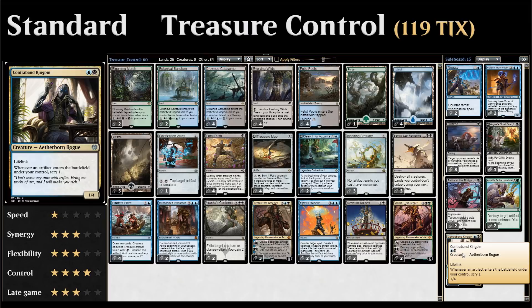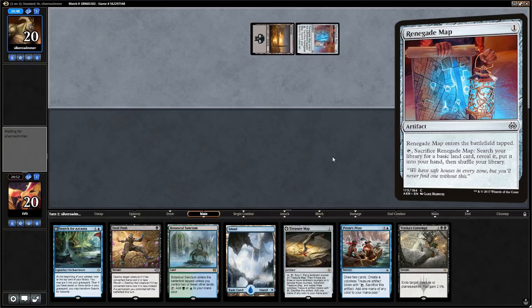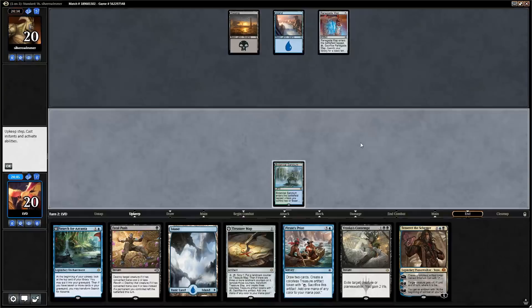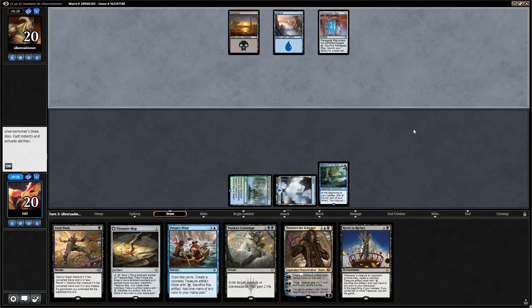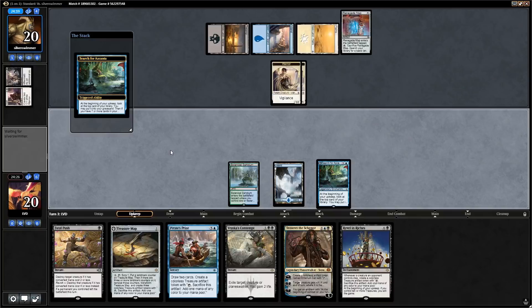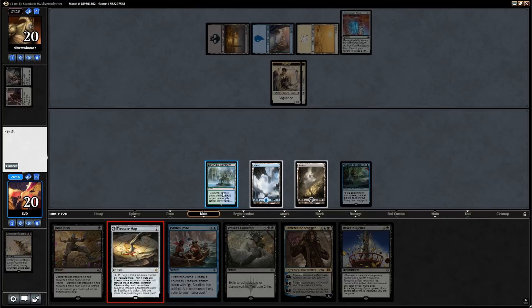Game 1: we're on the draw. The hand doesn't have any black mana but it's still a keep given we have Search for Askanta and Treasure Map to find the lands we need. Opponent plays a Renegade Map turn one — could be a lot of things. We find a Tezzeret off Askanta so let's just play a land and say go. Blue-black from the opponent, so could be an improvised deck. We run out Search for Askanta first — looking for more lands. It looks like a token deck; if we can find our Last Reckoning it should be an okay matchup.